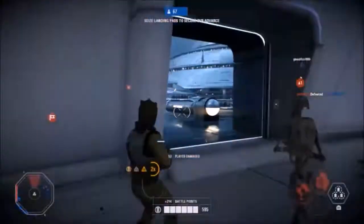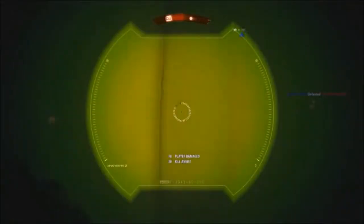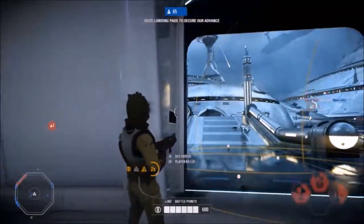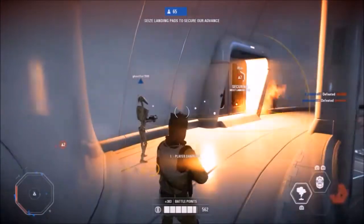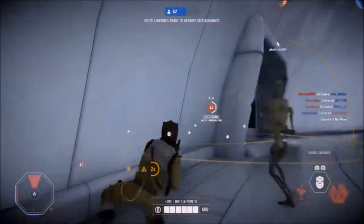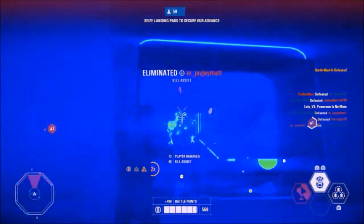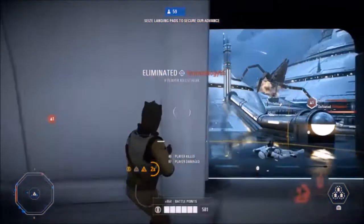Bossk's Proximity Mines are useful primarily because they are really difficult to detect, so if you put them in the right place you should be able to consistently kill enemies with this ability. They also do lots of damage — more than enough to one-hit kill standard troopers. There is even a star card which grants Bossk the ability to place down more than three mines, increasing the lethal nature of this ability. Overall, each of Bossk's abilities are primarily offensive tools which will cause absolute chaos on the battlefront.